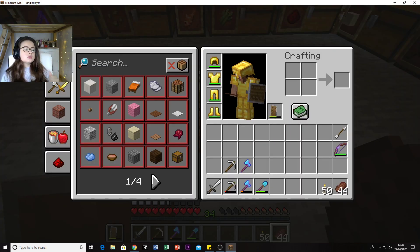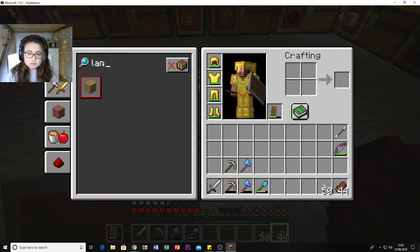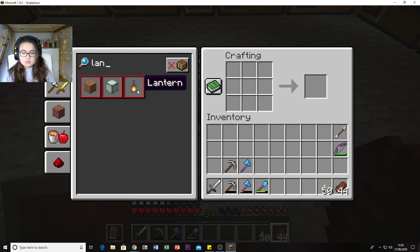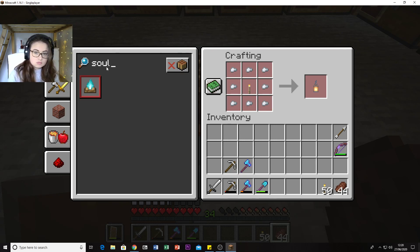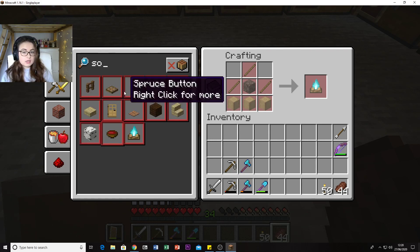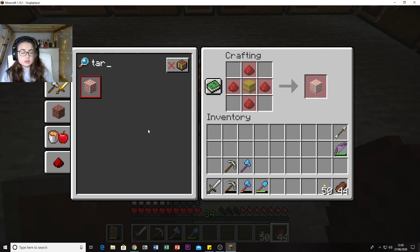Soul Lanterns and Soul Torches too - so lanterns can be blue as well. You can also make a Target now - you can build one with hay and redstone. There are also Twisting Vines, Warped blocks, and Weeping Vines - those are all the new blocks.